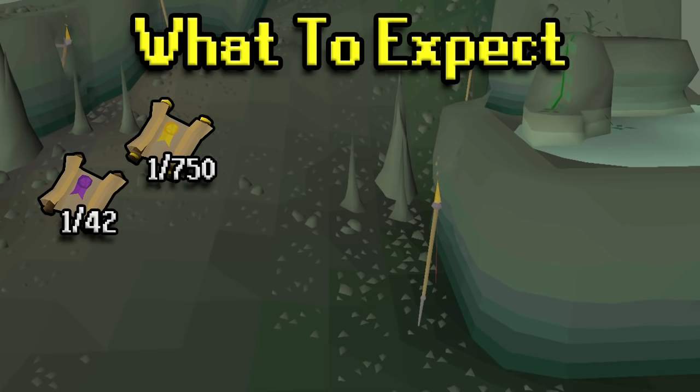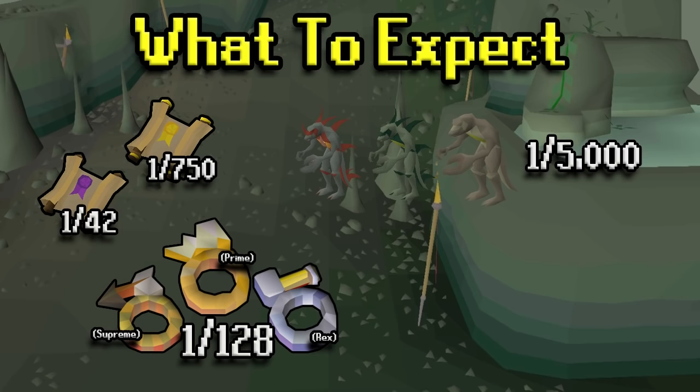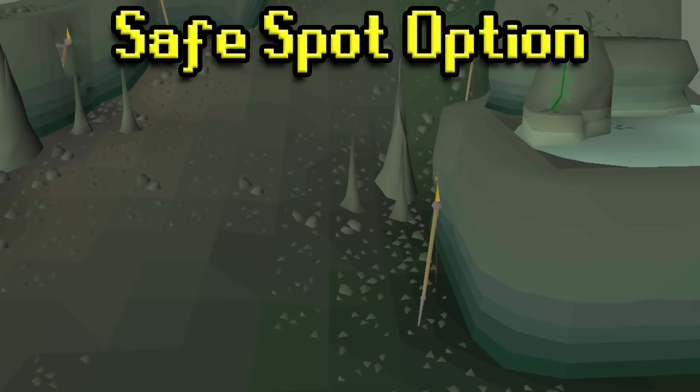As far as item rates: a hard clue is a 1 in 42 drop and an elite is 1 in 750, so it's pretty easy to farm hard clues here. Each ring is a 1 in 128 chance, and you can only get each ring from a designated king. Supreme drops the Archers Ring and Rex drops the Berserker Ring — those two are worth good money, while the Seers Ring from Prime isn't worth much. Pets are 1 in 5,000 from any of the kings. For GP per kill, you can expect about 30k from Supreme, 18k from Rex, and 13k from Prime with noted Dagannoth bones.